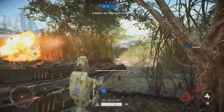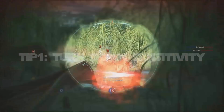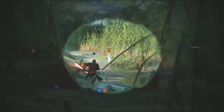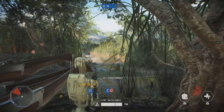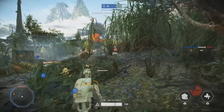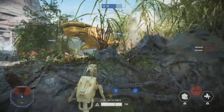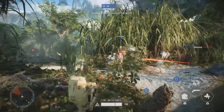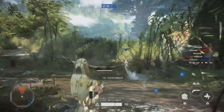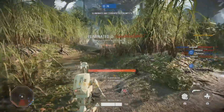Number one tip: turn down your sensitivity. I cannot stress this enough — when you play with sensitivity at 100%, you'll be moving your stick all over the place, missing shots, and dying a lot. Turn it down to 20 or 21. I play on 20, and it's been the best sensitivity for me. Check it out and see which one best suits you.